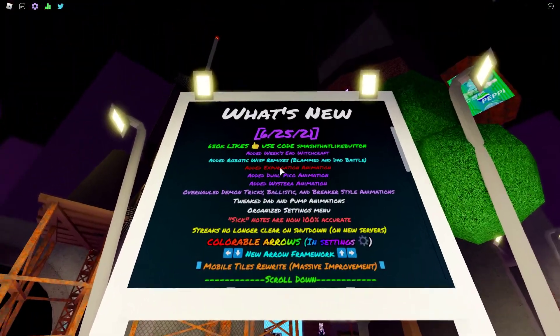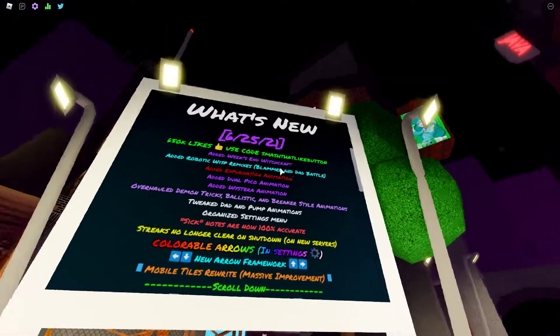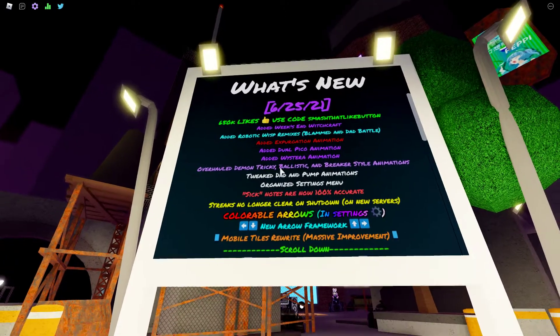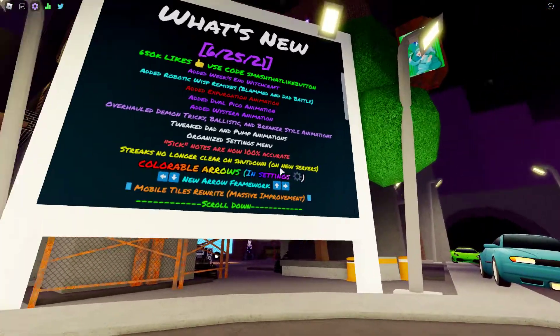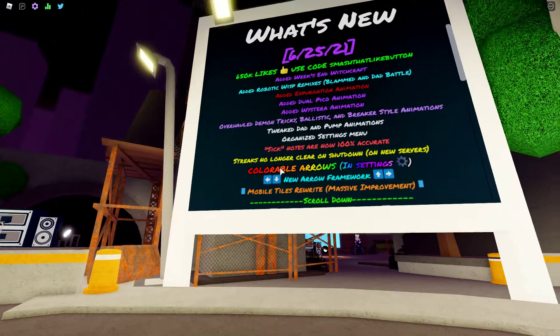They just released a new update — they added all of these things. There's a new code, use the code, smash that like button. They added the witchcraft, they added the robotic whisk remixes, they added a lot more things, they finally added the expurgation animation, and a lot more. But what I'm going to be focusing on in this video is the colorable arrows.